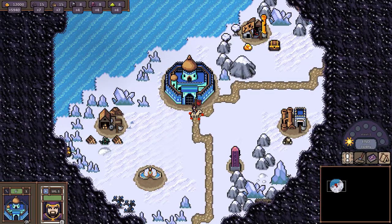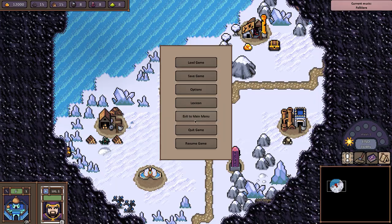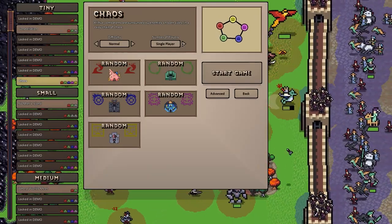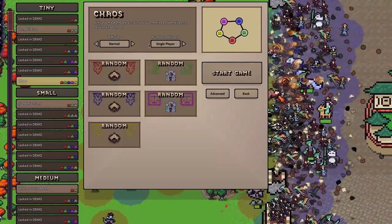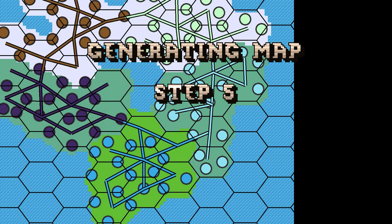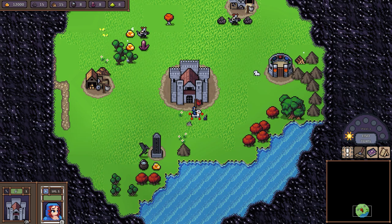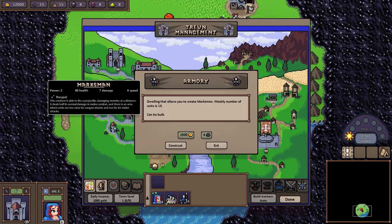This is the demo so we get that notice every time. Number of players: two, three, four, five. Oh, it's hot seat — that's right. It does do multiplayer but only if you're sharing the same computer. Yeah, so you invite your boys over and everyone gathers around the keyboard.